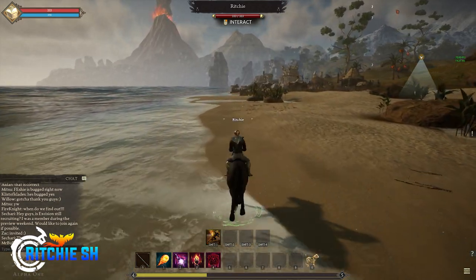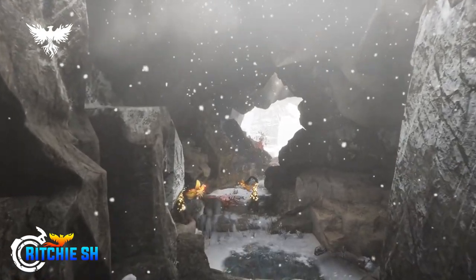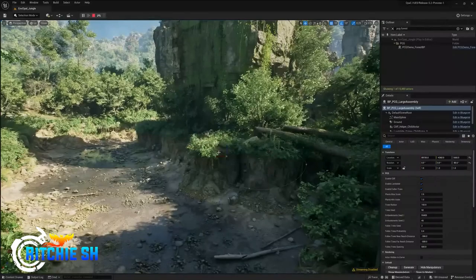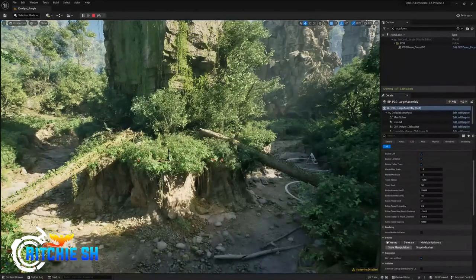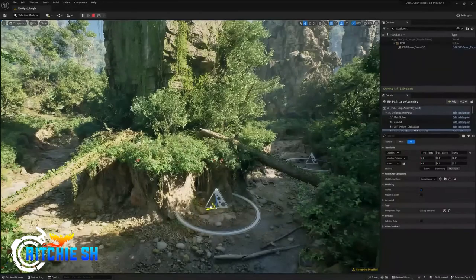And then from here, the game got a major upgrade to Unreal Engine 5 for Alpha 2 and beyond, an engine that has the ability to make extremely realistic details to any game developed on it if done right. And due to this, a lot of people seem to think that Ashes of Creation looks very dated with its graphics and not something that is developed on this extremely high-tech engine.